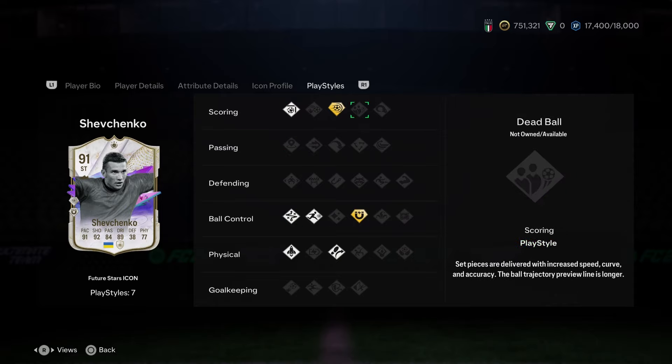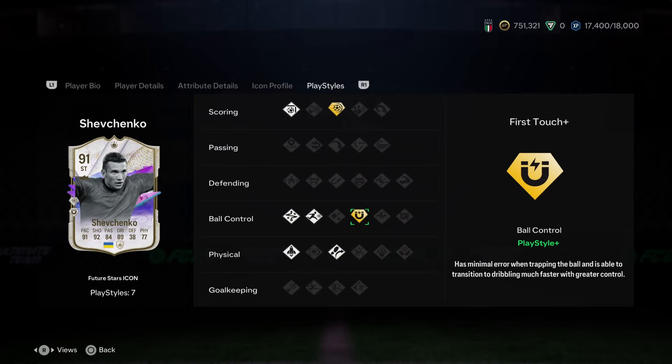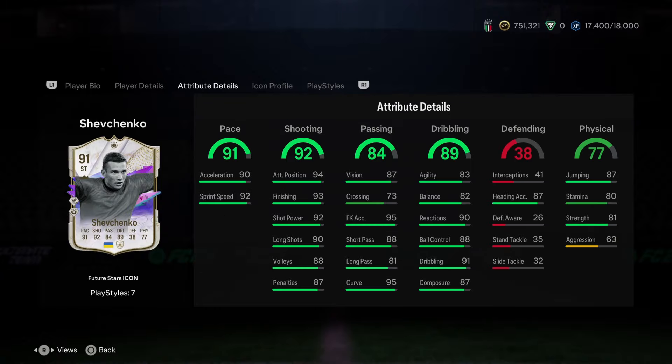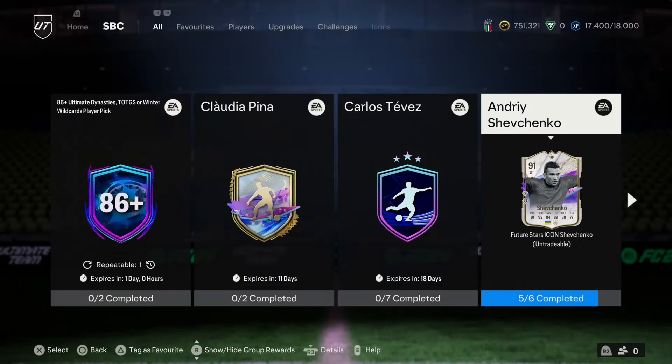Nice assortment of playstyles — that's really the highlight of this card. Powershot plus and first touch plus is like Kane's new card with those two playstyles. Rapid, technical, finesse shot in case you need it. He's got a lot of goodies here. Looks like a good card overall.